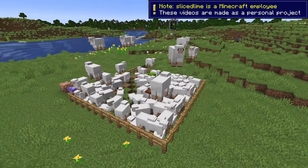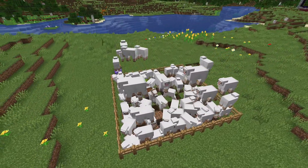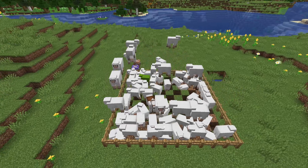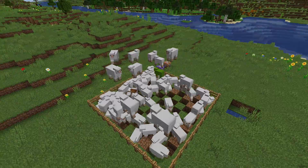Snapshot 24w06a is here, and in addition to the wind charge item already shown off in the gameplay updates video, it also comes with plenty of news for mapmakers and packmakers, including several new attributes. My name is SliceLime and I'm here to show you all the news.